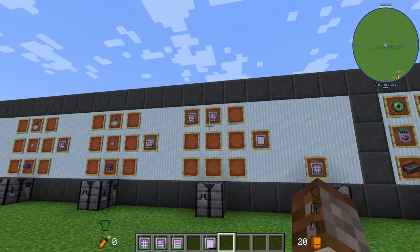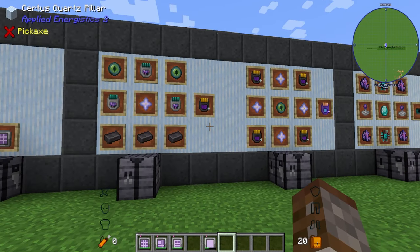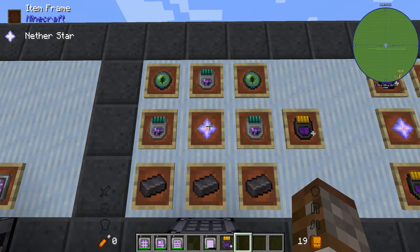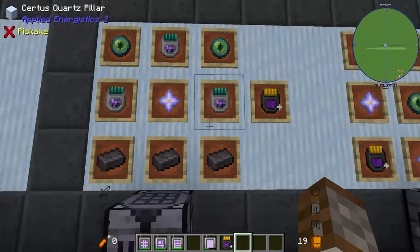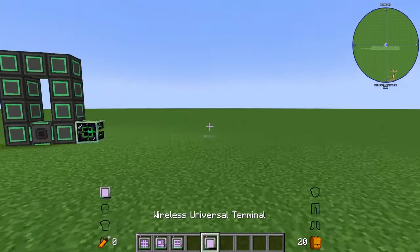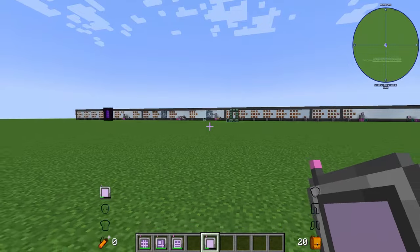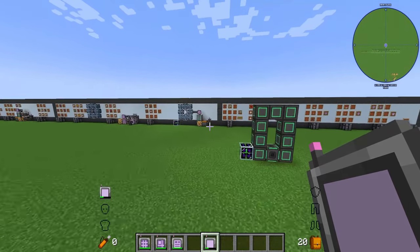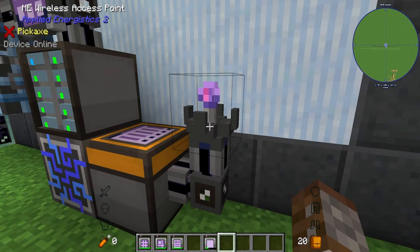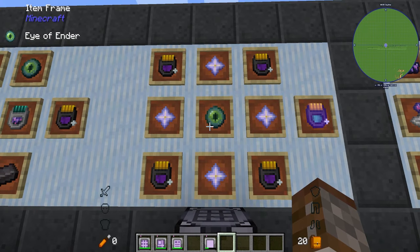That is everything for the AE2 wireless terminals add-on. Moving on to the mod AE2 Infinity Boosters — there are two types of very expensive boosters. The first is the infinite range booster, made using three regular AE2 wireless boosters, a nether star, two eyes of ender, and three netherite ingots. You place it inside the wireless access point replacing the regular boosters, and it gives you infinite range anywhere in the overworld. You don't need a quantum bridge at all.